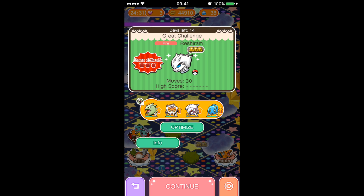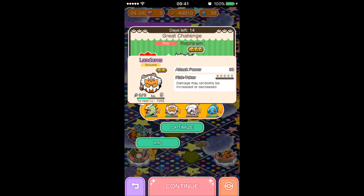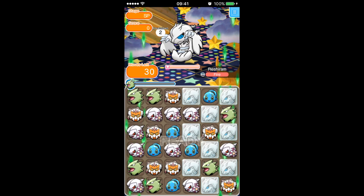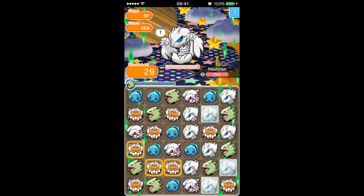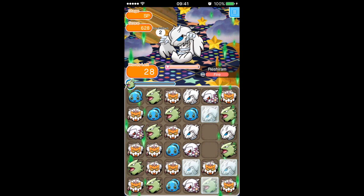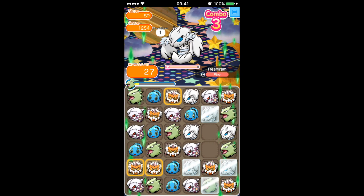Welcome, and here is the Reshiram great stage. Going in with Tyranitar ready for the eject and its mega effect. Landorus is in there for power. Palkia is necessary for the Barrier Bash Plus it has, and Manaphy — there is one of the sweetest Pokemon for this stage — with the eject plus plus, two hearts for this. It can be a little hard on the hearts, but if you do it this way you'll have absolutely no trouble beating it itemless.